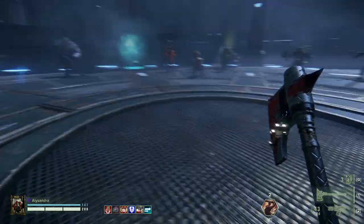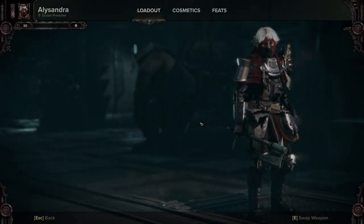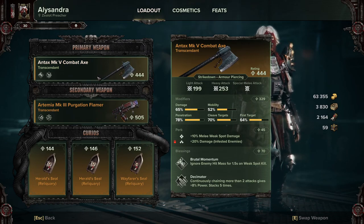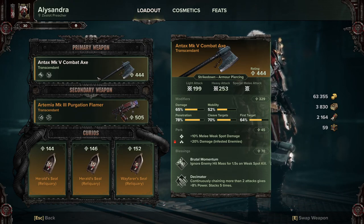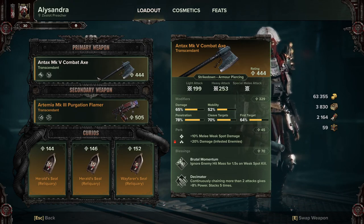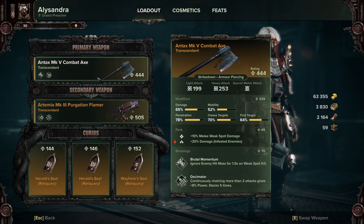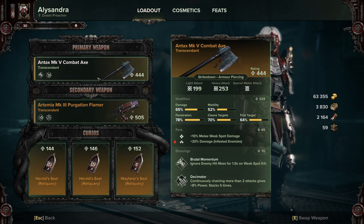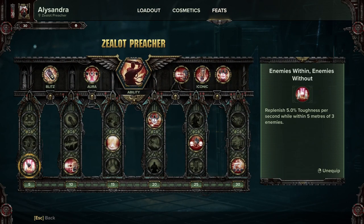I've tested this out on Damnation quite a lot and it works really well. I rolled two pretty bad perks on it — I decided to keep damage to Infested because the other one was just rubbish. But apparently ten percent melee weak spot damage is one of the best perks you can get on this, because to proc Brutal Momentum you need to be hitting weak spots, and when you do hit the weak spots you'll be hitting all of them. So this is basically just a ten percent bump across the board for everything.